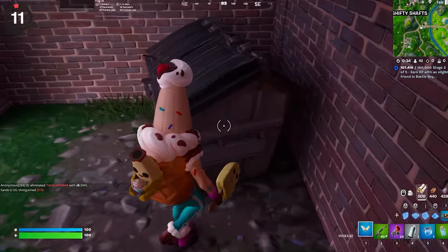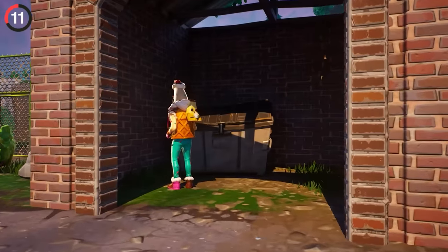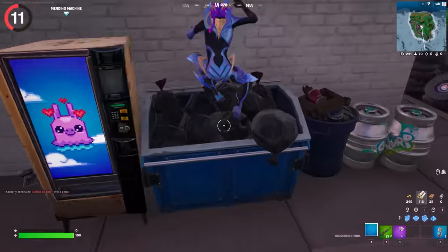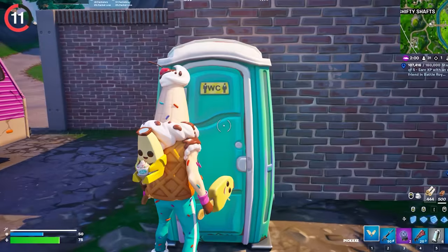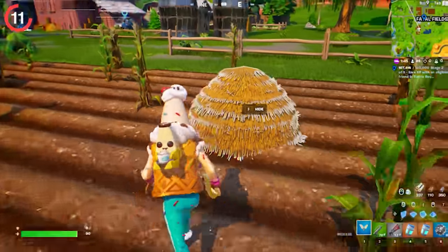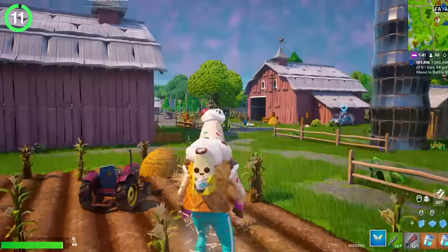Out of habit, you probably run up to a dumpster this season only to find out that nothing happens. Fortnite removed all the teleporting dumpsters from the map, and you can't even hide in them. The same goes for porta-potties, which are basically just decoration now. For some reason, hay bales are interactive, making them the only hiding spot left in Fortnite.